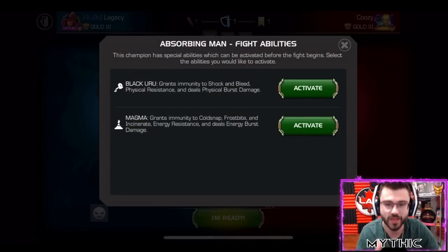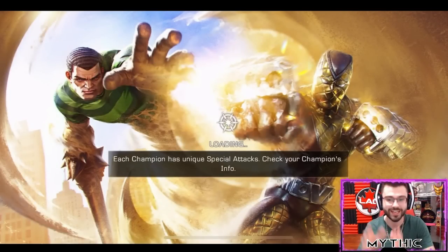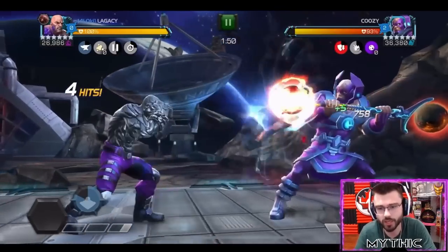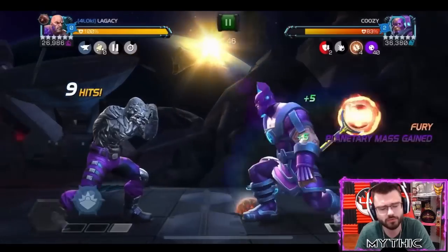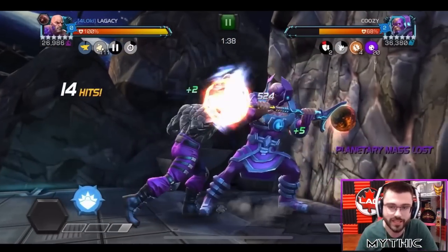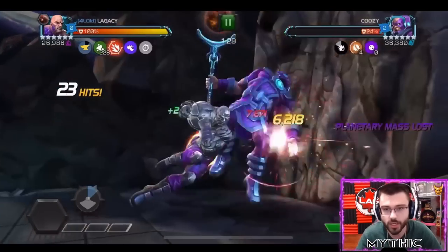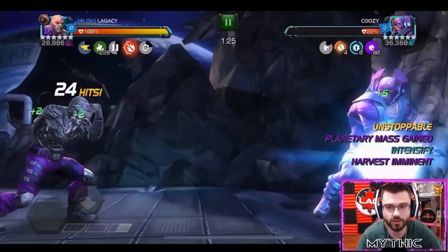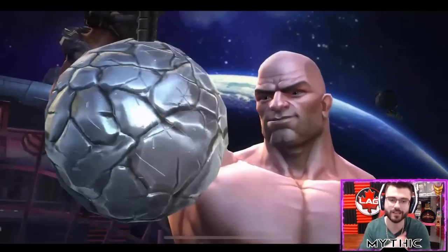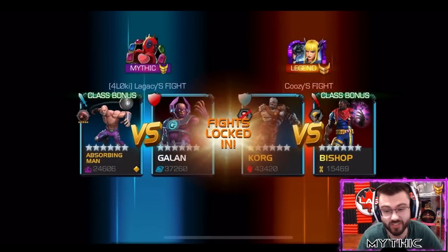Now we're going to have some more Magma versus Uru comparison outside of Realm of Legends, outside of Winter Soldier. We're going to Battlegrounds to fight Gallant with Uru and then with Magma. Starting with Uru form - get that light intercept punishing his heavy attack, right there. Feels so good when I hit those, especially in Battlegrounds. Going for a special one, chain the Striker into the special one - does some real nice damage. Medium light medium, apply the morph charges, go for the special one. He's dead - 37 seconds, 54,500 points. Pretty clean.